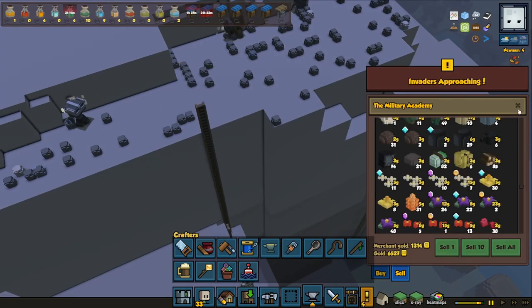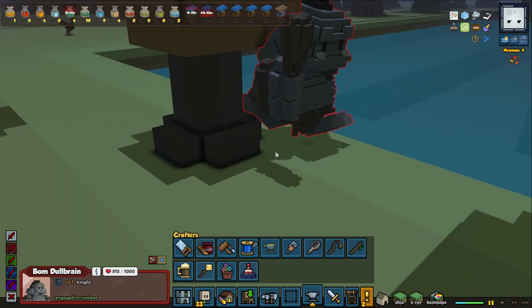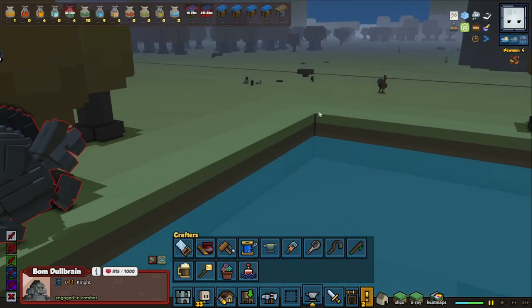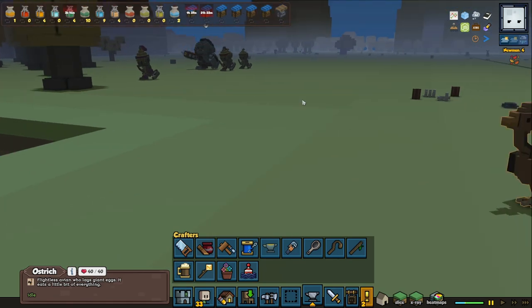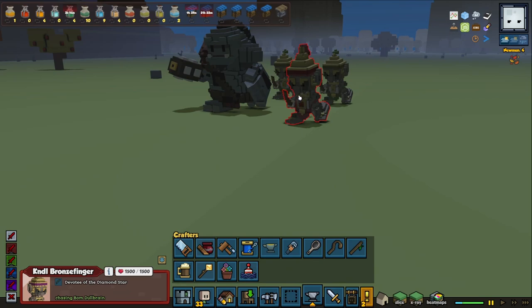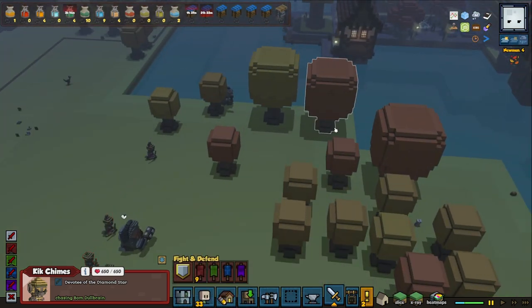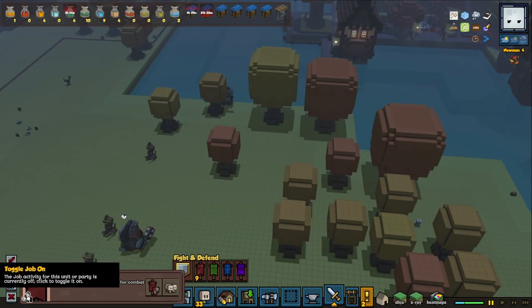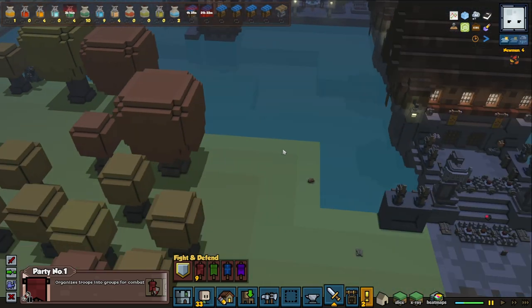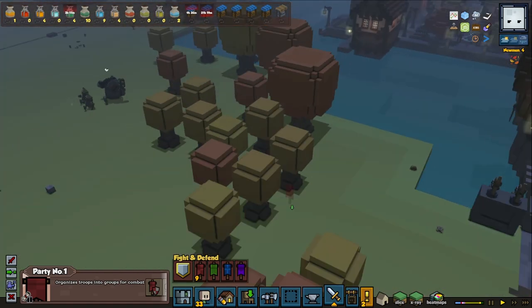Oh, we got some invaders! Let's check it out - we had a bomb, a dull brain. There's some ostrich, and here's some overwound. We have Ogle Osok, Kendall Bronze Finger, Deacon, Sundus, and Kick. Okay, let's get ready, let's scout the soldiers - enable their jobs again so they can protect us. Look how defended we are here - so many turrets!